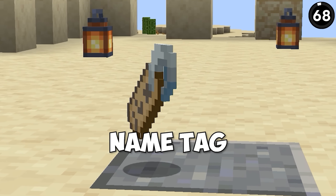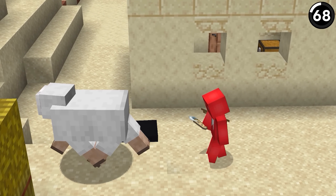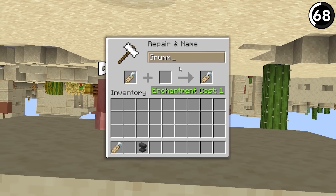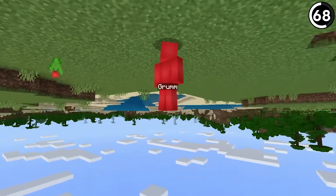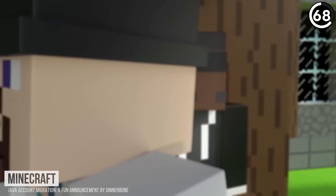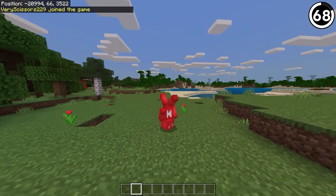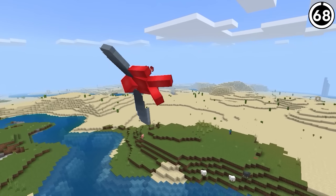If you've played around with name tags, you're probably aware of the different easter eggs certain names have. While people will try to get you to believe the Jeb name tag does more than it does, there is more we could do using the Dinnerbone or Grumm tag. The game is coded so that even players will turn upside down when given these names — which means Dinnerbone's account is also shown upside down. In Bedrock, if you're not signed in and change your name to Dinnerbone or Grumm, you'll be upside down just the same.